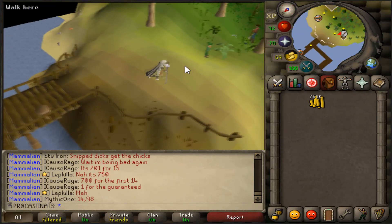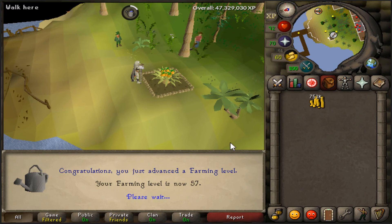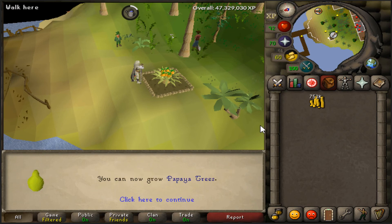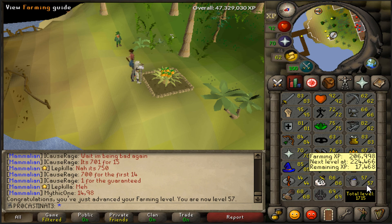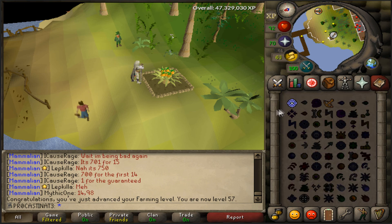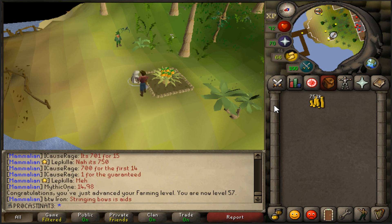We're going to start this video with a farming level check. We can now grow papaya trees at 57 farming, getting closer to yew seeds even though I only have about four yew seeds in my bank. I think I'm going to start doing my daily tree runs on top of maybe a couple herb runs a day.